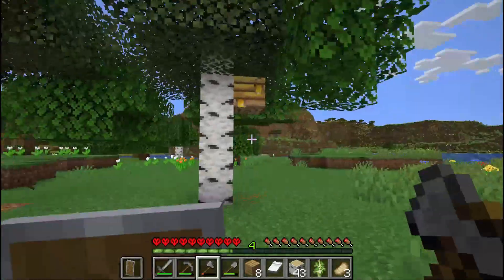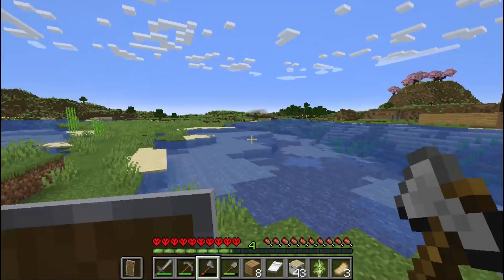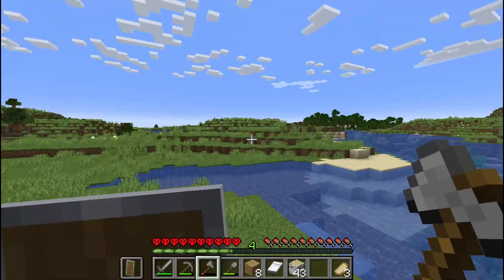Alright, that's all the birch logs within this entire area. I know there's that other tree but it also has a beehive, and like I said I don't want to bother the bees. So we're gonna have to find a new forest — and it looks like I can see one all the way over there, so we're gonna head that way.